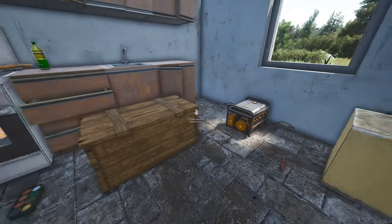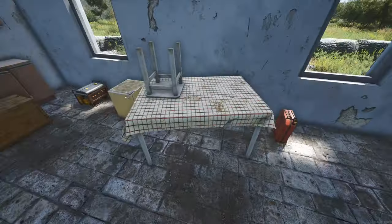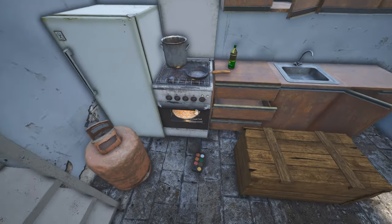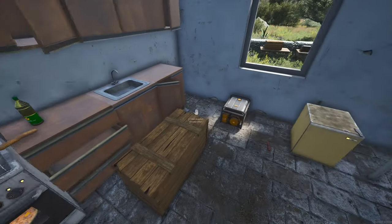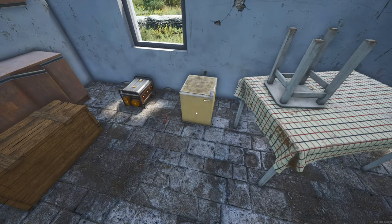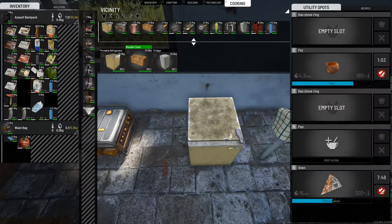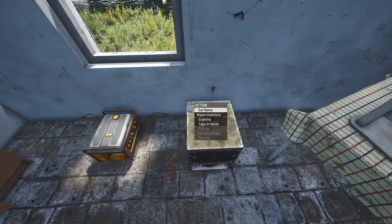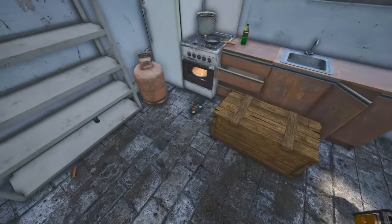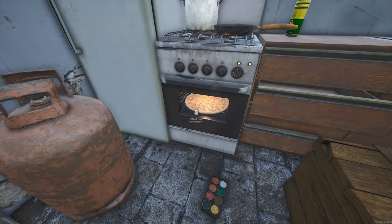You will need to fuel up the gas and fill the generators with gasoline canisters. The generator right now is powering the fridge, the electric stove, and another fridge simultaneously, so keep that in mind for power management. You can try turning appliances off to conserve power.